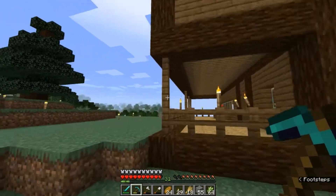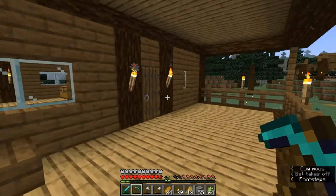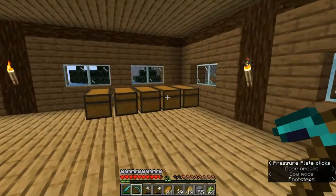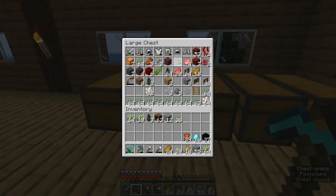Now onto what we need to be doing for enchanting. First things first we need to go to our valuables chest and we need to grab some obsidian, we also need to grab some diamonds and we also need to grab our leather.